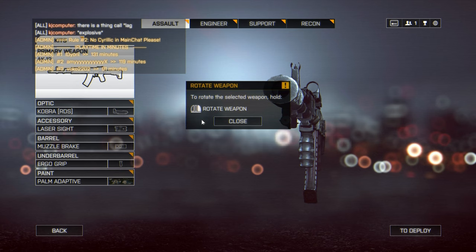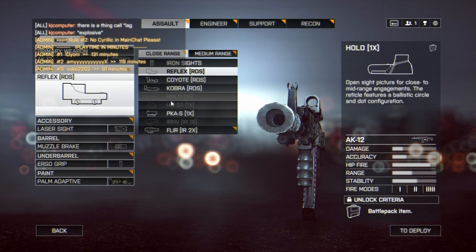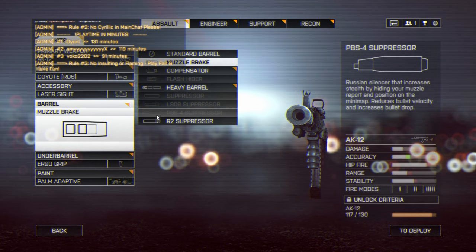As for attachments, you're obviously going to have to unlock these, but I personally like to run a red dot sight to improve my sight picture, an ergo foregrip to control the vertical and horizontal recoil, as well as a laser sight.